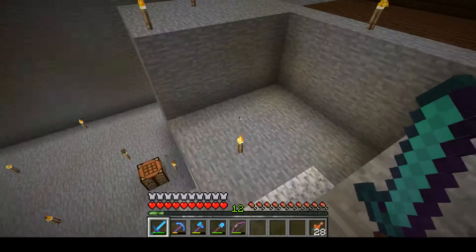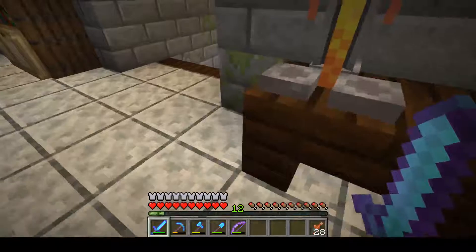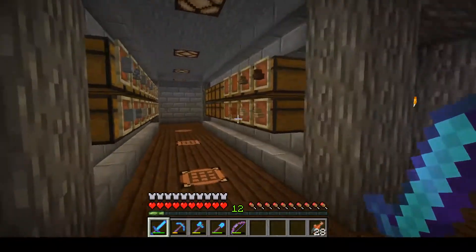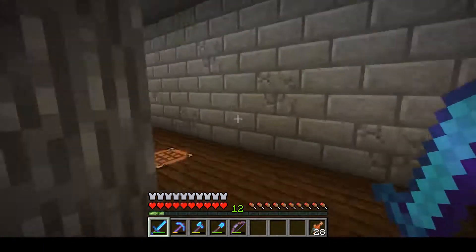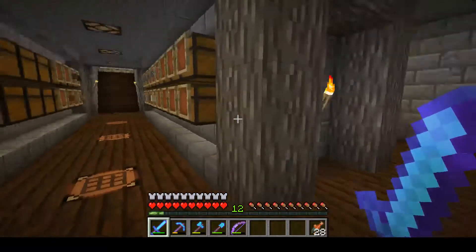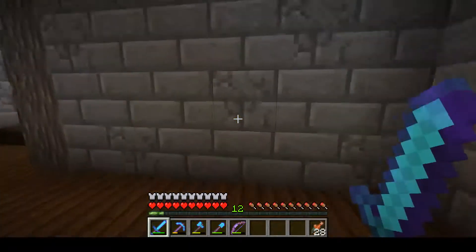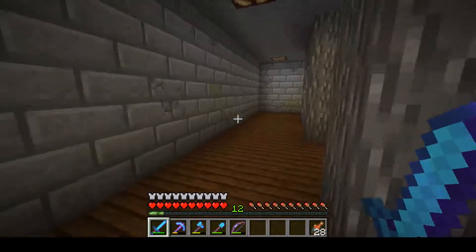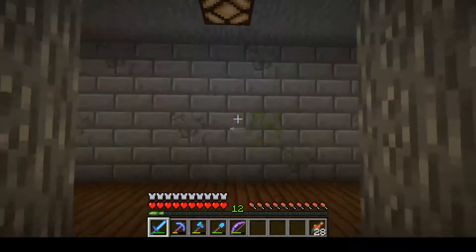I'm super excited about the farm area, but that is for another day. What I wanted to show you is the storage room - I've got it pretty much done. I don't have all the storage labeled or up from the mine, but this storage room should last us for the whole series. There are a lot of chests in here and I plan on expanding into the walls as well. At the end of the room I'm going to put an enchanting setup.